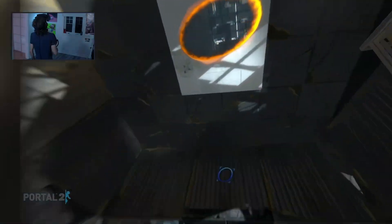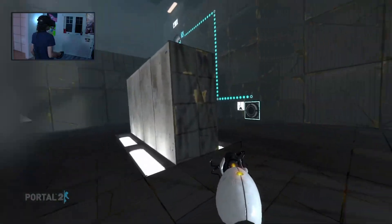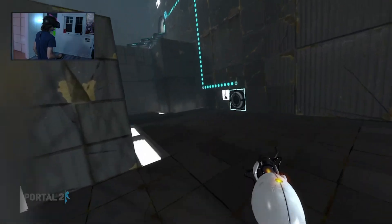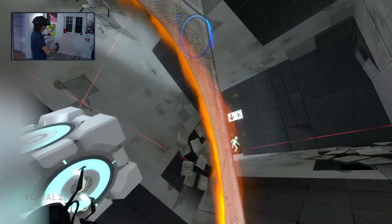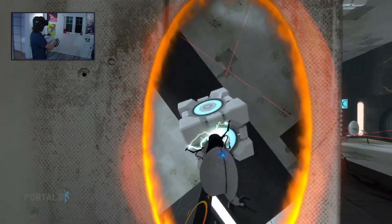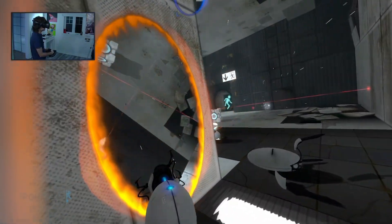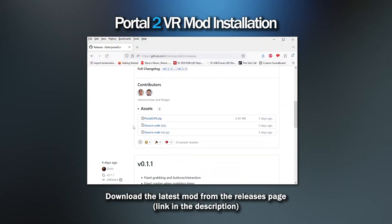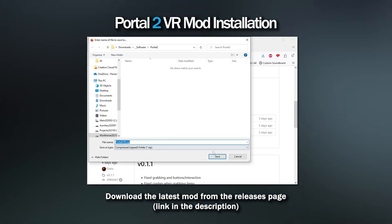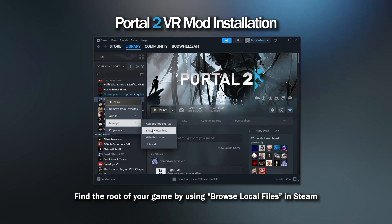If you've been following the VR modding trend on this channel, since we're about to cover how to install this mod, you probably already know where this is going with step one. We always start by downloading something and shoving it in the root of our game folder. This time is no different. Head to the releases page of the Portal 2 VR mod and download the latest release. Once you have the archive downloaded, navigate to the root folder of your game by right-clicking it in Steam, going Manage, and then Browse Local Files.